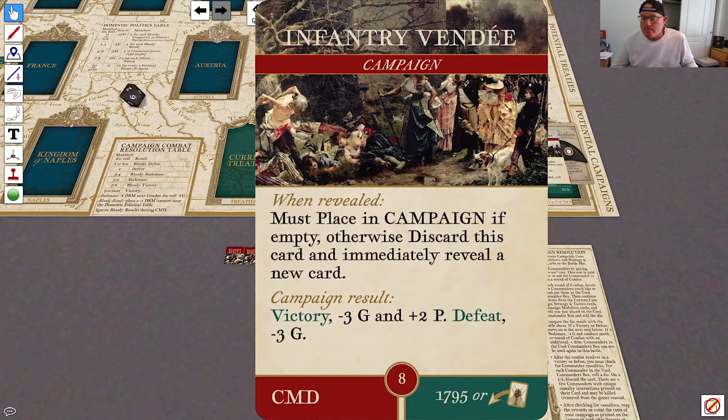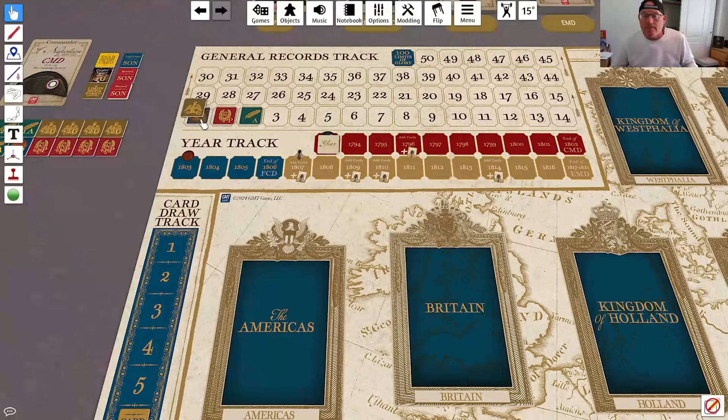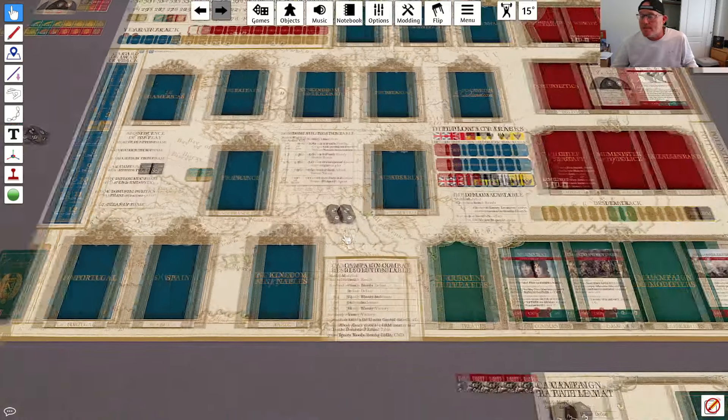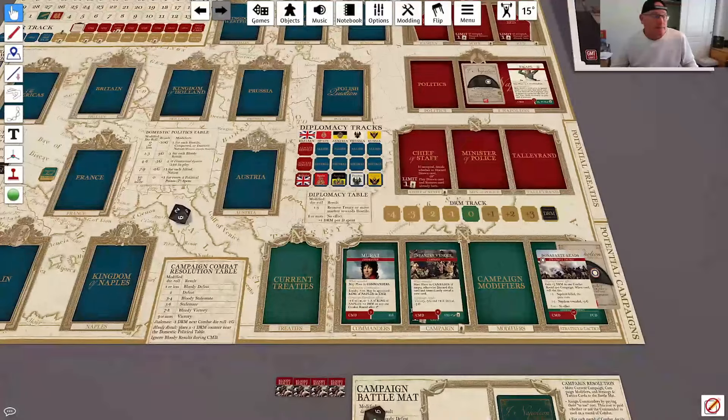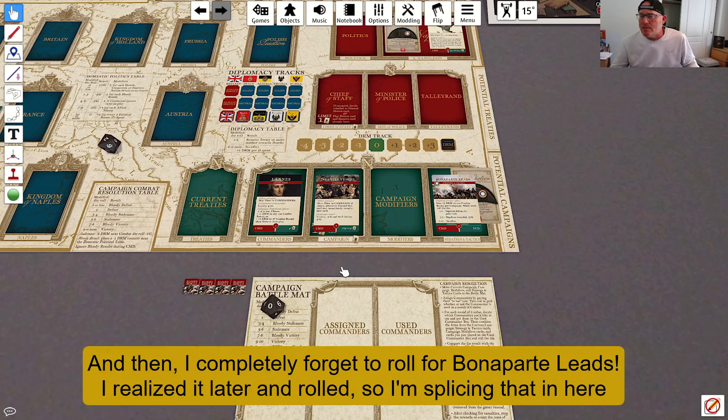I get a victory, and for my campaign result, victory is minus 3G and plus 2P. I can't apply the minus 3 glory because I don't have any glory to lose, so I just gain two political points. Then we do commander casualties — Lanz is not wounded, so that's good. There are no other campaign events to resolve, so I just clean up. Lanz goes back to the commander's box. I also need to roll for Bonaparte Leads — I rolled a 10, which is no effect, so there was absolutely no effect from Bonaparte Leads this turn. Infantry Vendée is removed when played, so because we resolved it, it is removed.